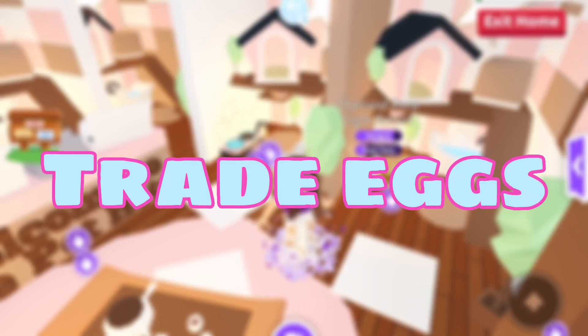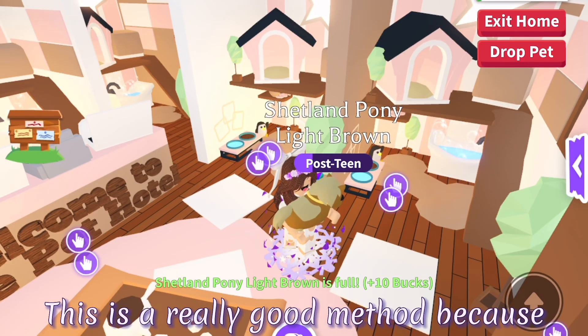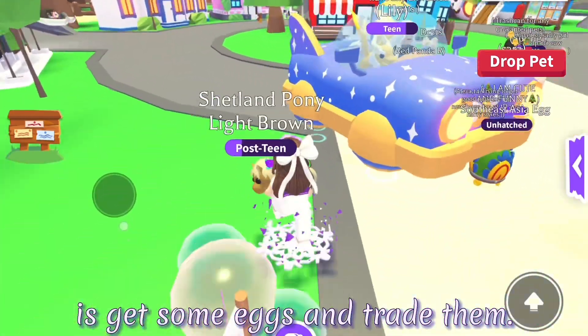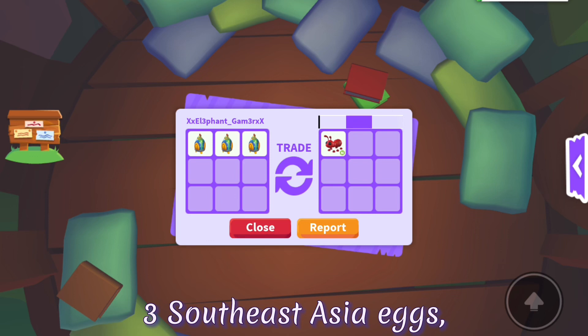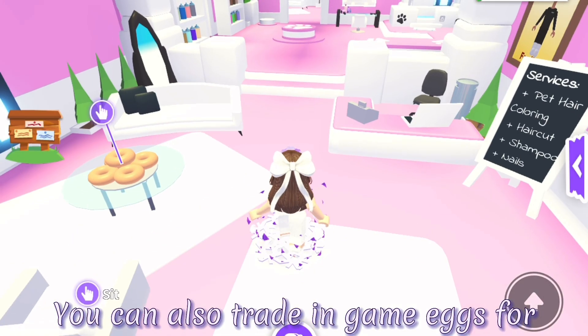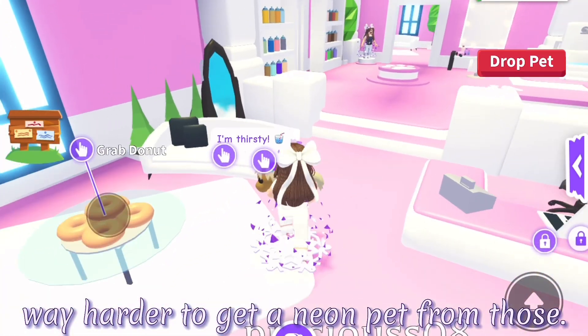The first method is to trade eggs. You can trade 3 to 9 Southeast Asia eggs for a neon pet. This is a really good method because all you have to do is get some eggs and trade them. I suggest trading any gumball machine eggs as those are in game for a limited time. Here is a trade I got for 3 Southeast Asia eggs - I got a neon ant for basically 3 pets. You can also trade in-game eggs for decent offers, but it will be way harder to get a neon pet from those.